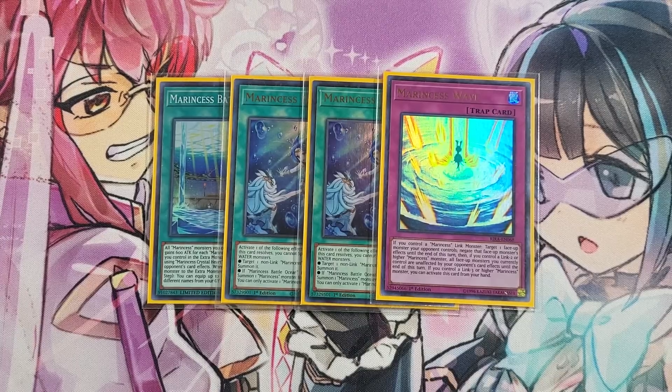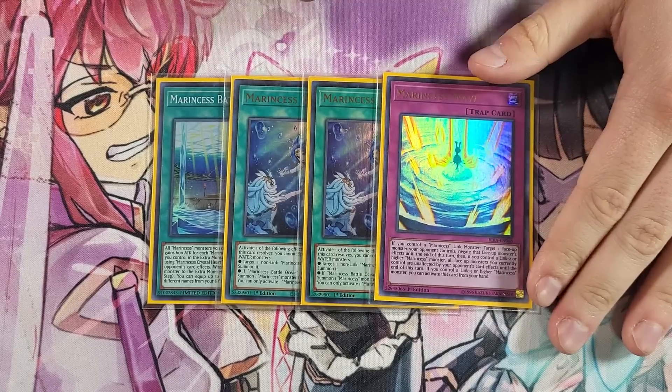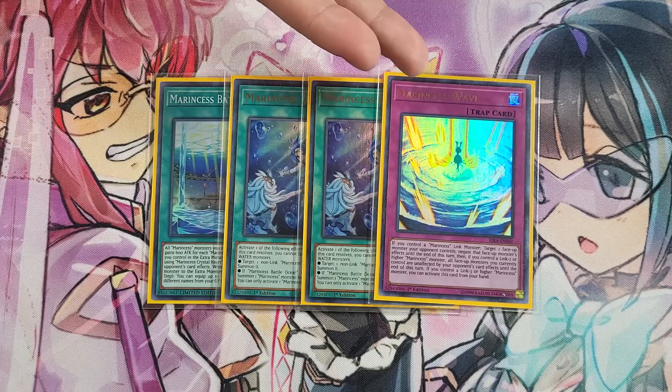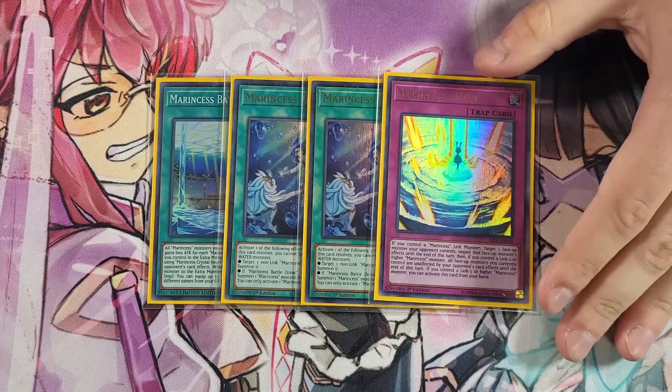I really hate playing multiples of Marincest Wave because it can be such a brick. This is my least favorite card in the deck — yes, it's the most powerful card, but every time I see it my hand just feels worse. Drawing it going second is pretty much a blank, and going first if you get interrupted it can also be a blank. Post-Cyberstorm Access there is reason to play two, because Droll and Lock Bird is going to be extremely prominent. If you're going to get drolled after your Sea Angel search or after Blue Tang add, you'll need to sack into Wave more, either finding it off Blue Tang as your first search or milling it with Spring Girl.